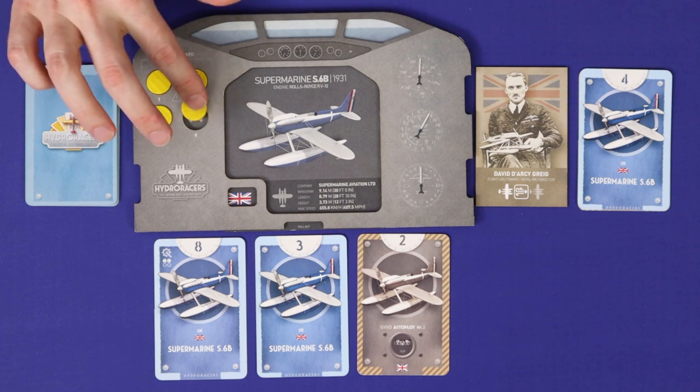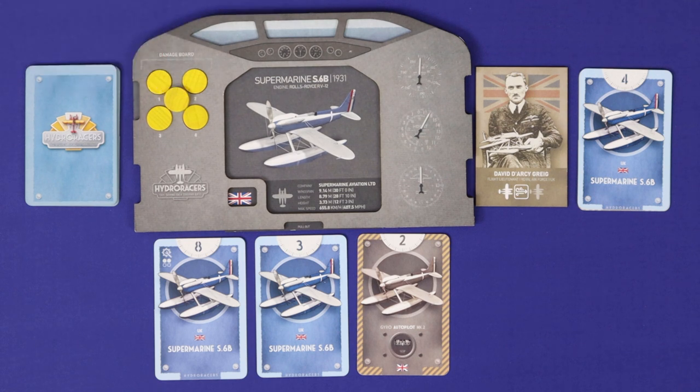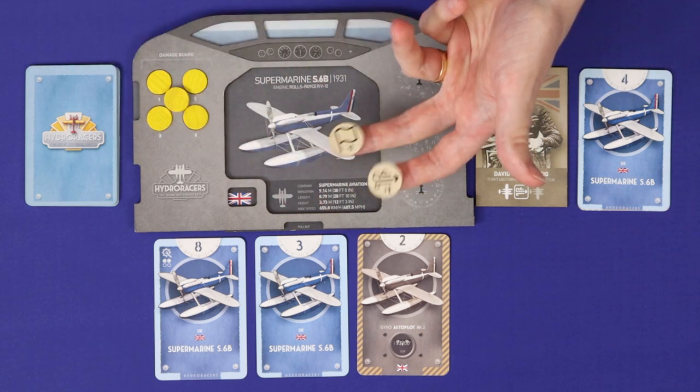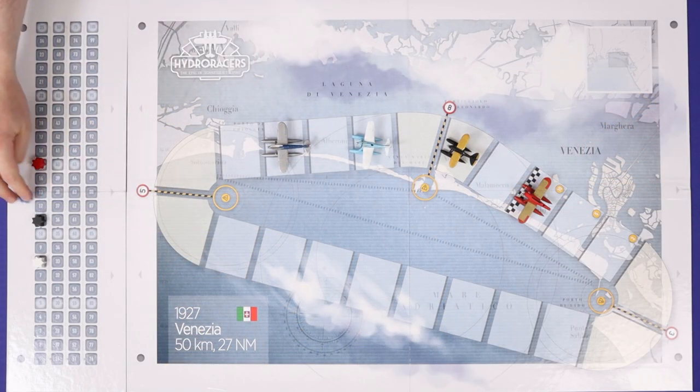The first time an autopilot plane crosses a corner, place one of its tokens onto the highest valued spot remaining to fill it up. You'll ignore these when you resolve the bets at the end of the race. The autopilots have an extra damage slot — it's only after receiving a fifth yellow token that they crash out of the lap. Other than these differences, autopilots follow all normal rules: they're affected by draft and drag, as well as their pilot's special effect, and they can gain points and even beat the human players.